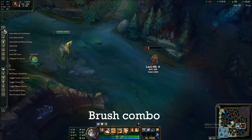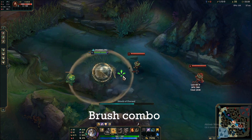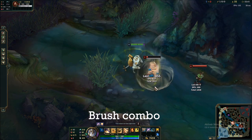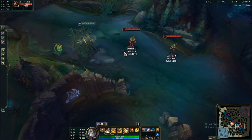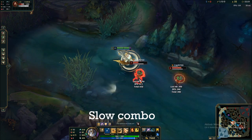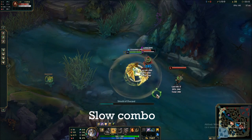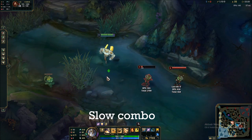The brush combo is when you can actually charge your W fully. If they're coming toward the brush, you charge it — and again, we Q first because they're taunted long enough that they can't flash away, and we want as many ticks as possible on the Q. Then we can extend the CC with our E and hit the passive without problems. There's also the slow combo, where you charge the full W duration — this is only when you know they can't dash away, or if you have Spellbinder up so there's no way they can flash. If they're alone and you're not in danger of being CC'd, this is the way to go.